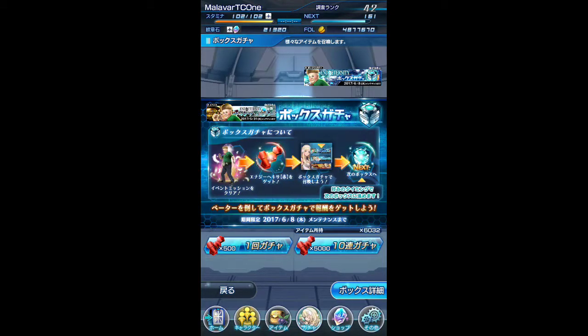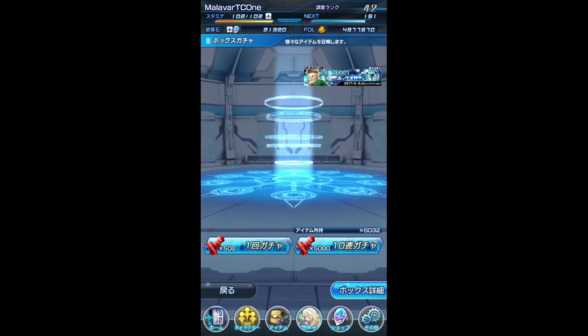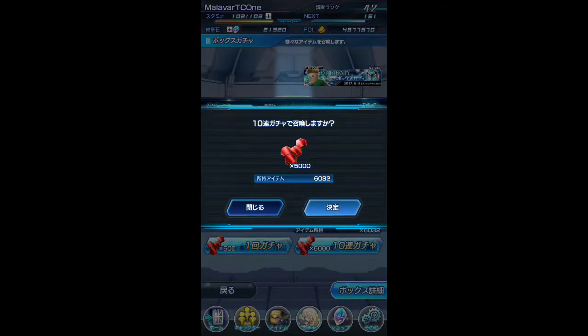Hey guys, this is Malovar TC1. I'm doing the end of the century gotcha box summon for 10 of them. Let's see what sort of items we get. Let's go right into it.